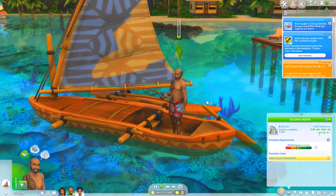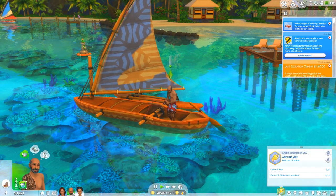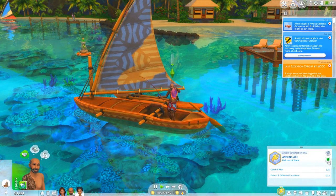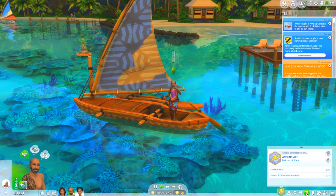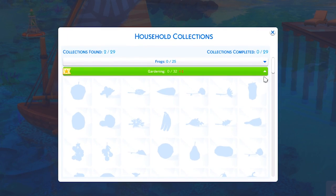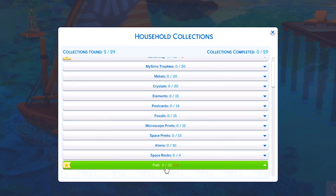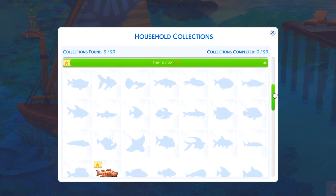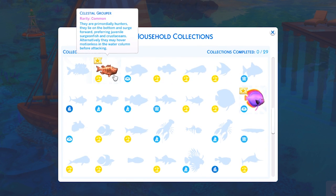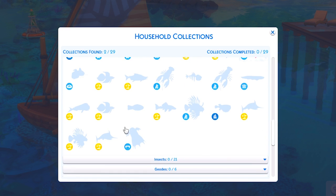I think there were some new fish added in with Island Living into the actual collection. If you guys don't know how to get to the collections - go to your inventory and then you can check household collections. You have gardening, frogs, fish, all of that fun stuff. These are the fish and then the new ones - that one was new, it obviously has the Island Living thing next to it. There are quite a few new fish that come with Island Living.